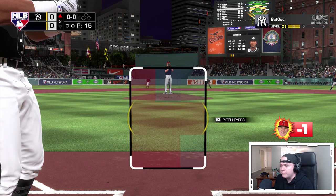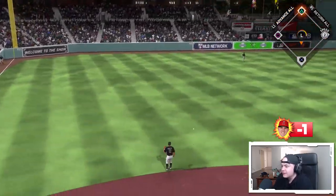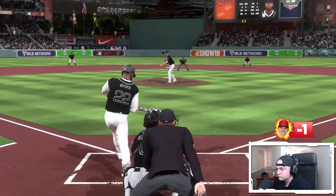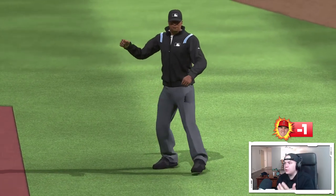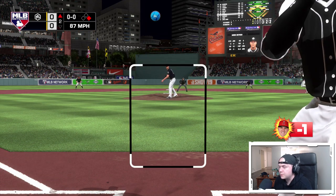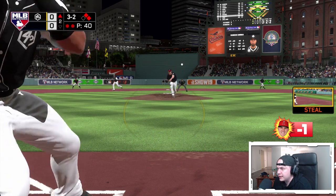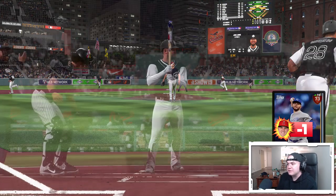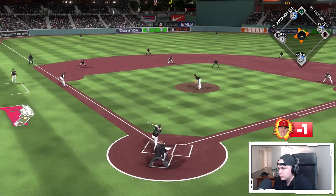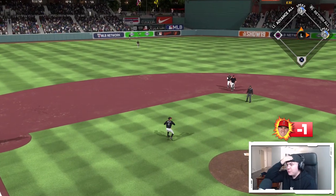In the second inning, we gave Justin Smoak the green light on a 3-0 count — he gets a single. We work the count with Dietrich and Chirinos, drawing walks to load the bases with the pitcher on deck. Even if we don't score, we're making Kershaw's pitch count go up — he's already at 41 pitches in the second inning. Then Jake Junis, the new addition, drives in two runs with a single. The pitcher just gave us a 2-0 lead! How is everybody hitting better than Mike Trout in this series?